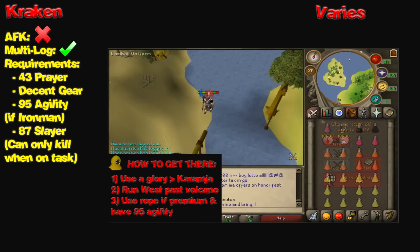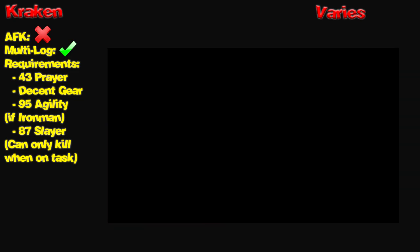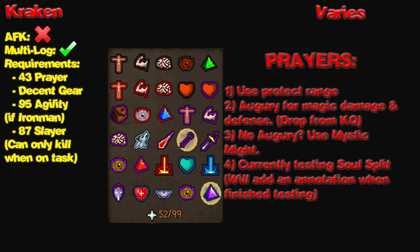Moving on to the Kraken. The Kraken is not AFK-able, and while you can multi-log while fighting the Kraken, I haven't personally suggested that. There are a few things you must bring, including overloads to make your kills more efficient, runes for blood barrages and ice barrages, a glory to teleport there, some form of regenerating your prayer points — super restores or prayer potions — and some type of food like Saradomin brews. If you are an Ironman, you're going to need 95 Slayer to actually get Kraken as a task, which requires 97 Slayer. The Kraken is a decent way to make money as it drops the tentacle and the little staff. I'll add an annotation on screen right now about the actual money from the Kraken.